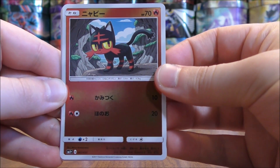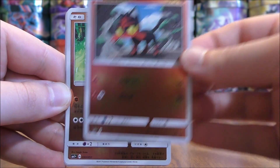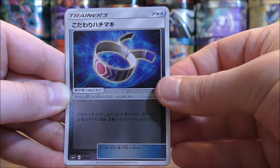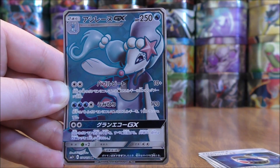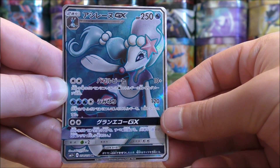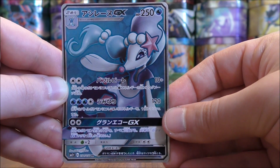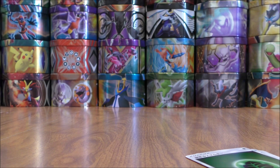The very first pack in this box starts with Litten — as you can see, it is a Reverse Holo. There's a Passimian, Choice Band — an excellent item card — and a Grass-type Energy. The final card is a Primarina GX Full Art. So a great start to this Booster Box opening. I'll summarize all my good pulls at the end.